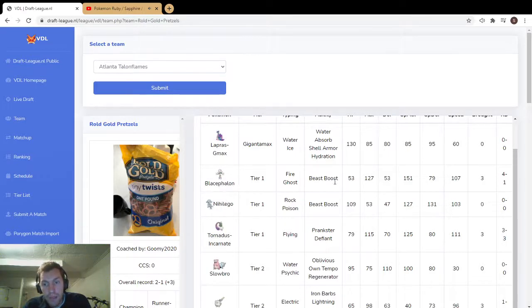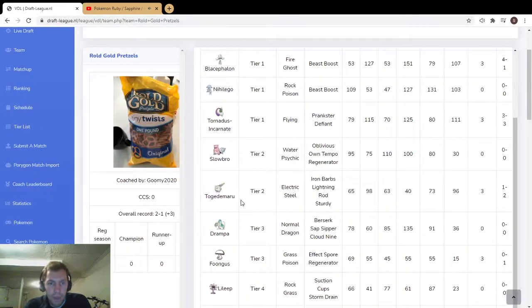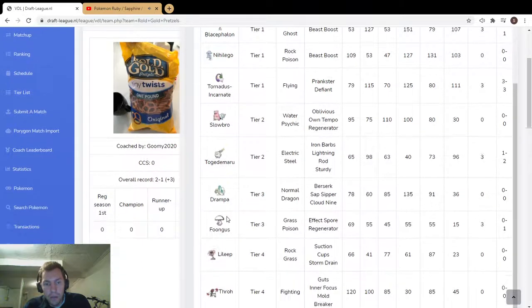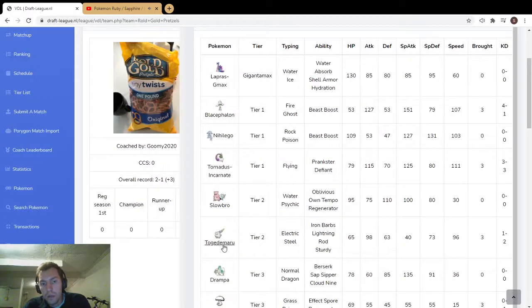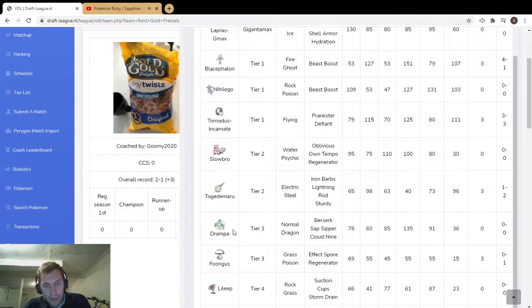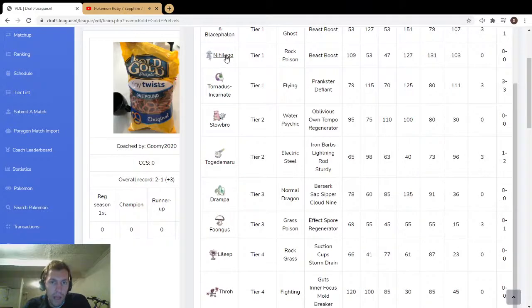With Blicephalon or Tornadus you can go physical or special, so there are those mix-ups. The fast hard hitters — that's really scary. Togedemaru covers these well, Lightning Rod for Lapras and Tornadus. If somebody wanted to set up Electric Terrain with a Max Lightning to prevent Fungus spores, you could actually switch in Togedemaru to prevent that terrain from being set up, which is a nice feature.